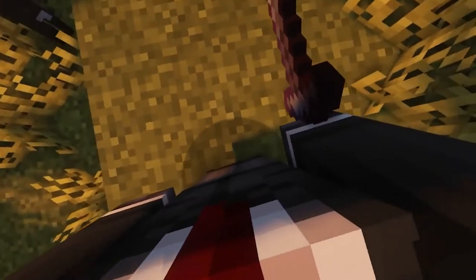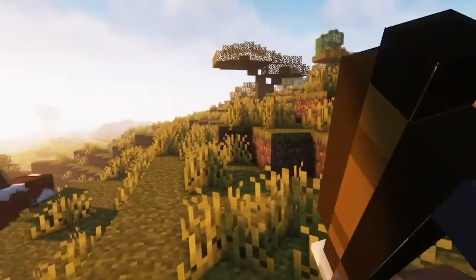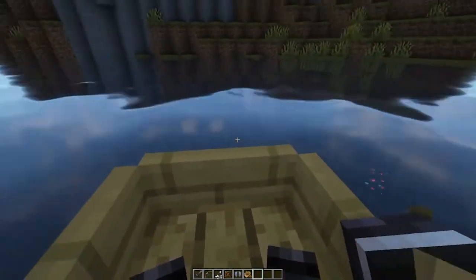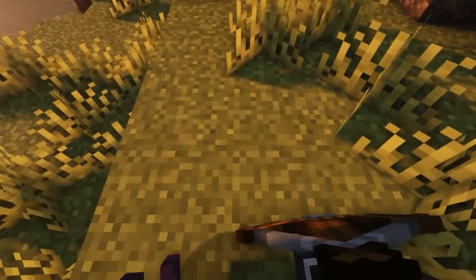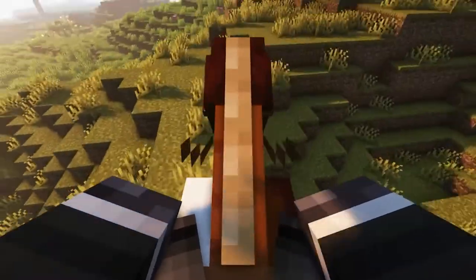Another mod on our list is the First Person Model mod. This mod enables the third person model in first person, so you can experience Minecraft from Steve's real perspective. The mod doesn't change any animations, but lets you see the body of your character and animations in first person, so the in-game experience feels much more real than before.